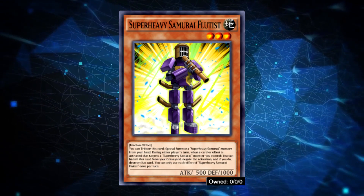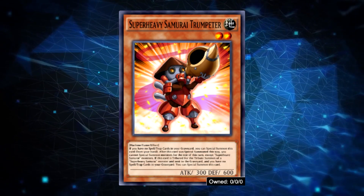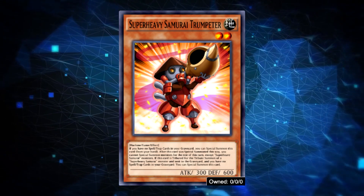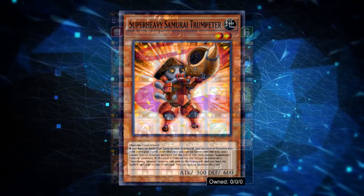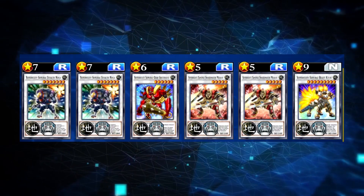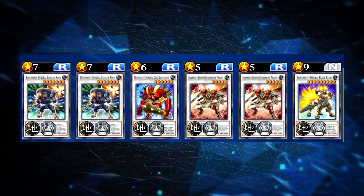Fluteist protects your Super Heavy Samurai monsters from targeting effects. Some monsters like Trampeteer — your main tuner monster — have special summoning effects if you control no spells or traps. These are great effects to help you win both in the KC Cup and ranked. Everything is not great about the deck though, since at times it can struggle with drawing, and is having some problems in the current meta with so many strong decks present at once.